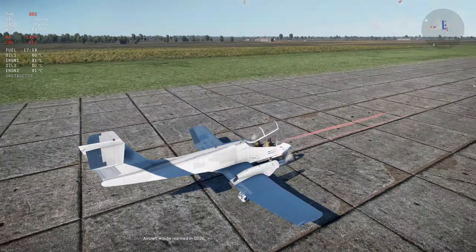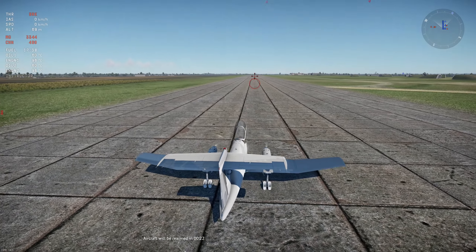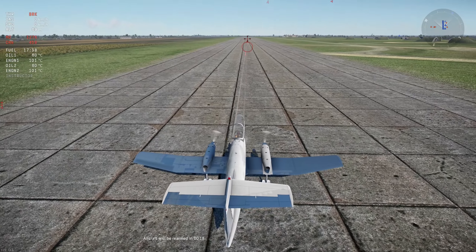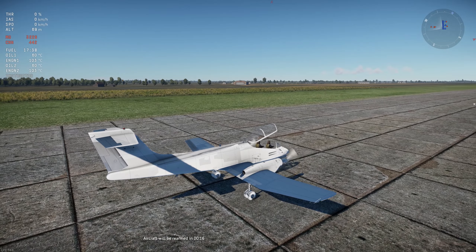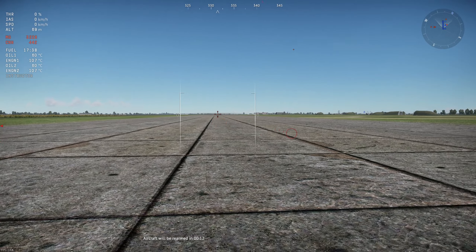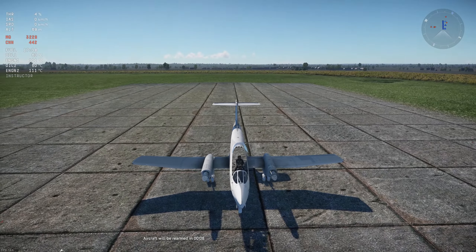So we've got the .30 cals — normal stuff — and then we've got the 20 mils. Cool sounding, and then it sounds really nice together. You get quite a bit of ammo. No cockpit obviously, but let's go and take off.